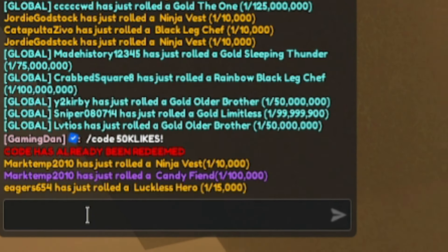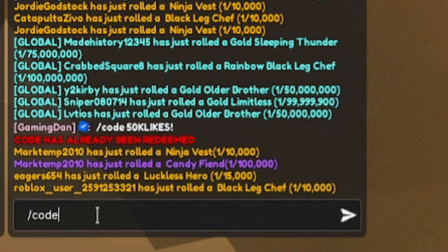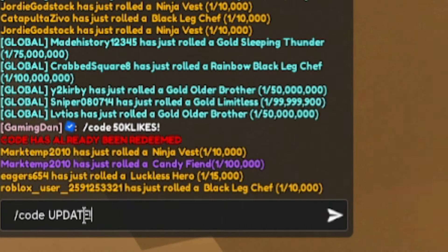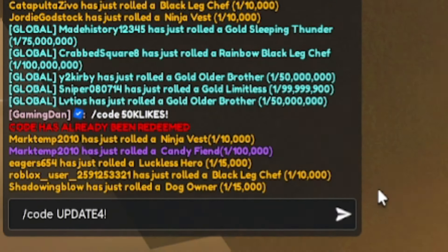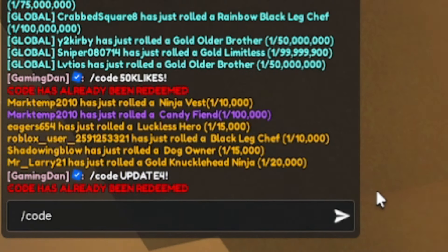Next, enter: slash code update4! — that's 'update4' with an exclamation mark at the end. It's important that you match the capitals exactly as I show you, otherwise the codes may not work. I've already redeemed that one — if I'm going too fast at any point, feel free to pause the video.